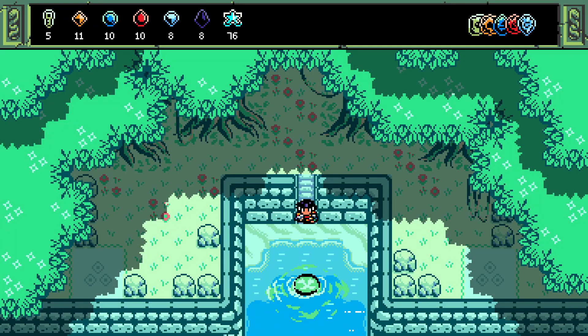Welcome back to Isles of Sea and Sky. We are in the Sanctum, 76 stars deep. My theory from the last episode was that the Sanctum potentially gives us the power to banish the black hole roadblocks on Snake Island. So we're here to try to see what these puzzles are all about.